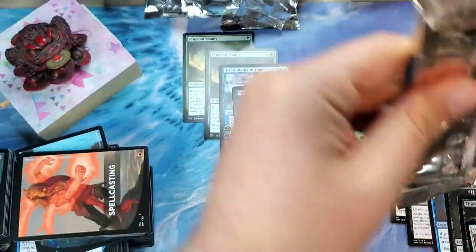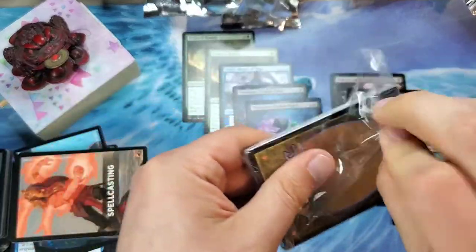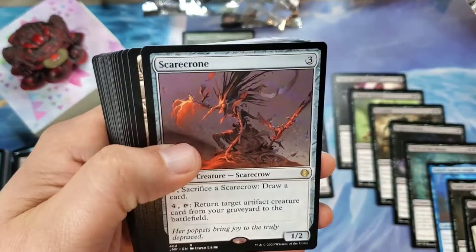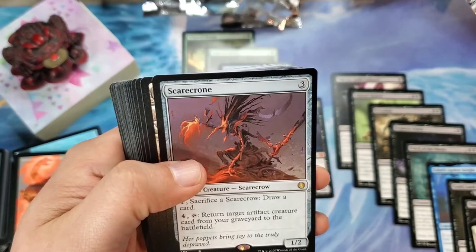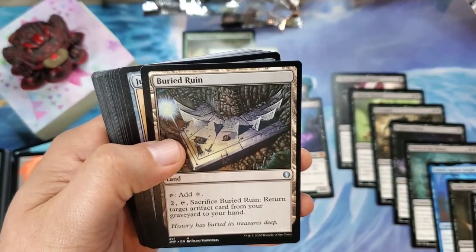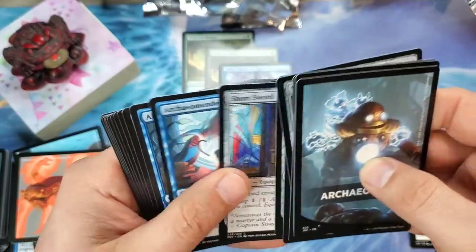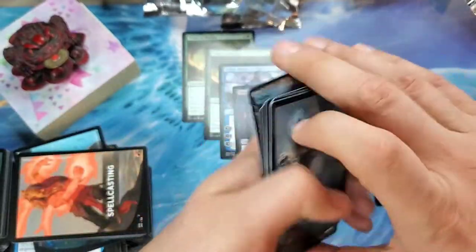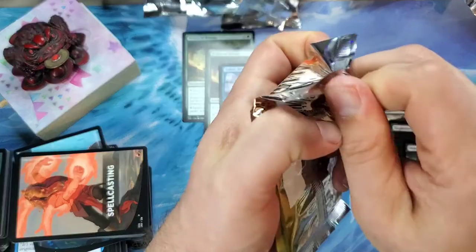Are there any more mythics? We're already up to five. Archaeology — pulled a few of these already. I think this is the good one: the Scarecrone. This is the better of the archaeologies — haven't pulled this one yet, so that's really cool. A Buried Ruin behind that. Meteor Golem, Scuttlemutt, Aether Spellbomb, Jousting Dummies. Lots of scarecrows — scarecrows are cool. Obviously the Reaper King made scarecrows cool, then they banned him. Still played in casual though.